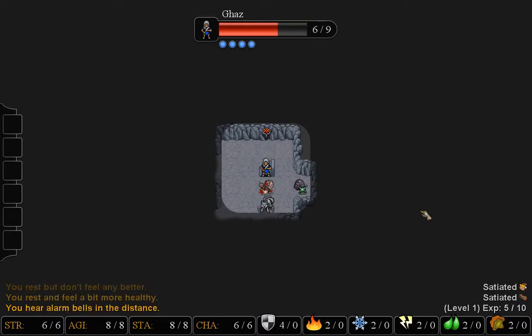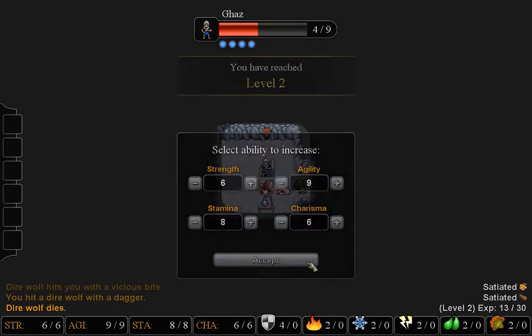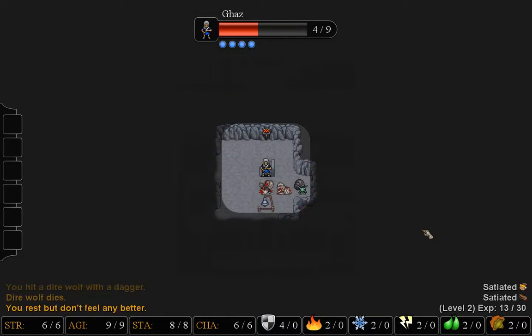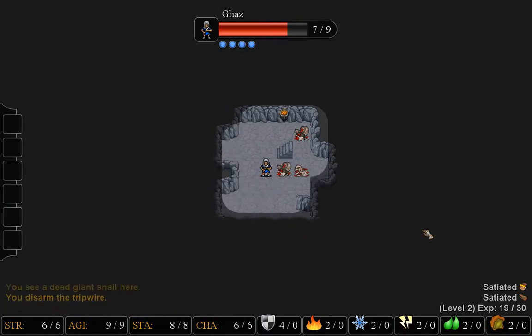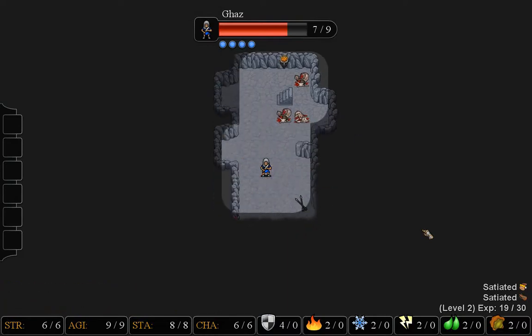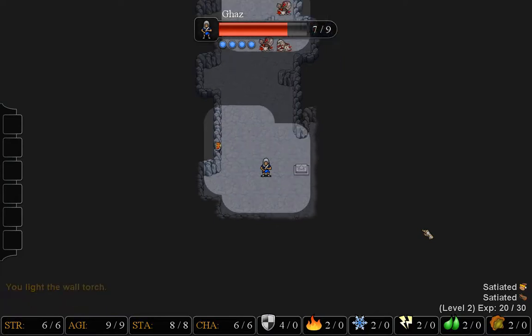Now I have some armor. Here's a wolf that triggered a trap — great — as I was trying to rest and recover some health. Wolves are very deadly; I was not pleased to see that. By resting, you can recover your health, but you have to be satiated in your hunger and your thirst.